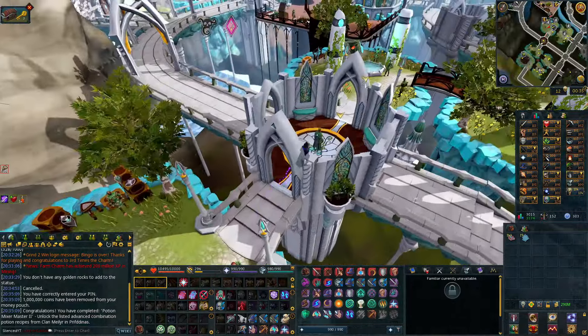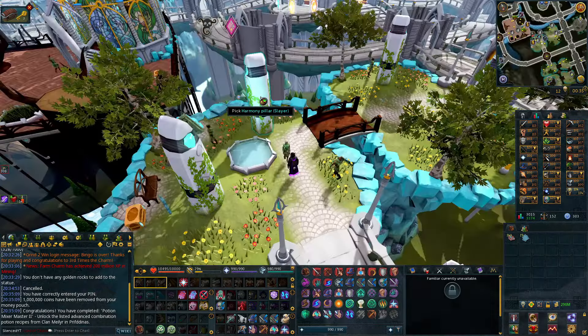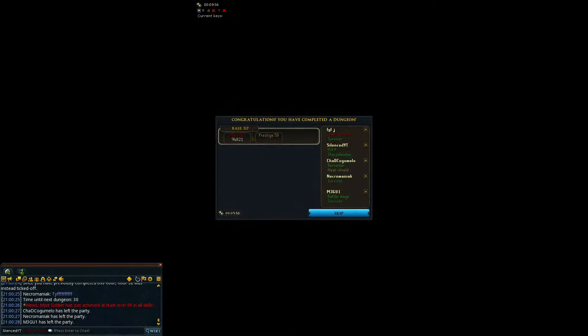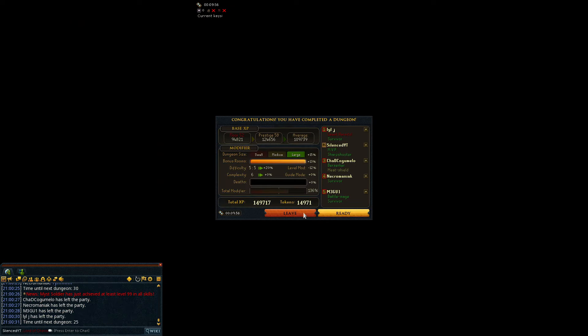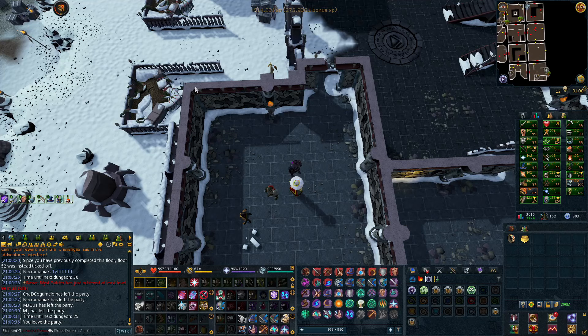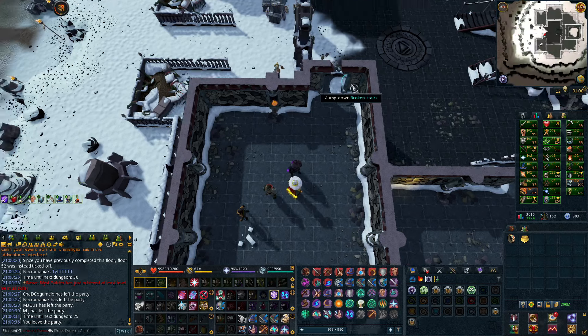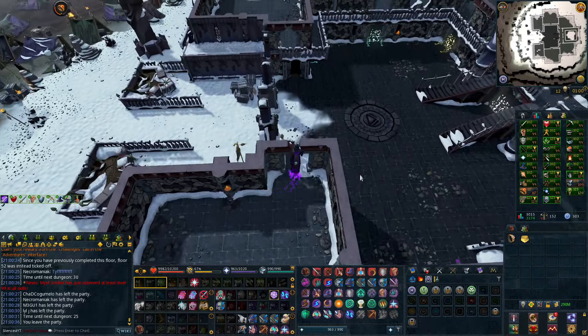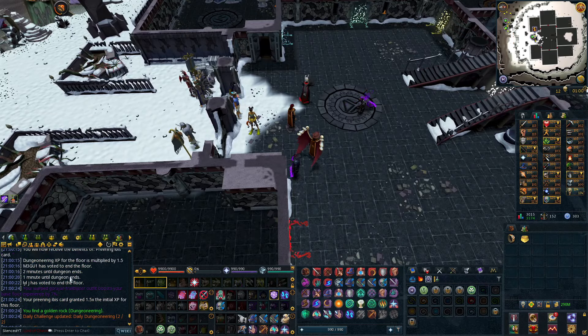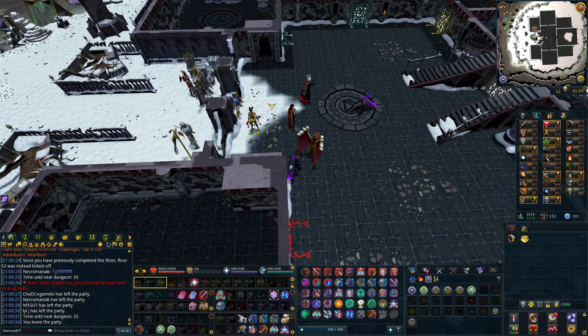A few goals in Prifddinas that I need to complete, and hopefully I end up getting them over time. And that is completion of another floor — I actually got the golden rock for Dungeoneering, which is awesome. The XP — I think that was 500k XP and I did use two cards for that. So that's still really great — I'm getting 500k XP for each floor and it's taking maybe 10 minutes, so Dungeoneering is actually a pretty fast skill.